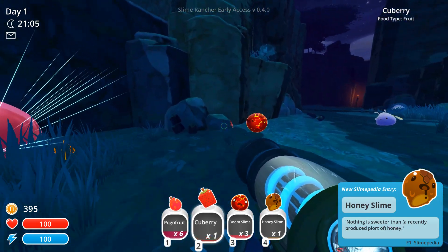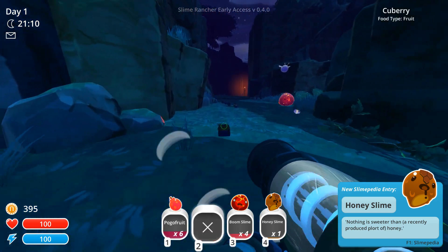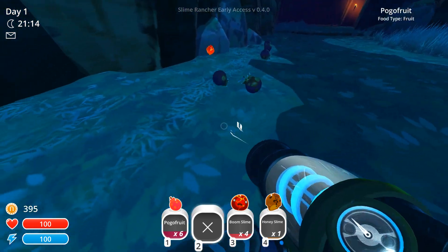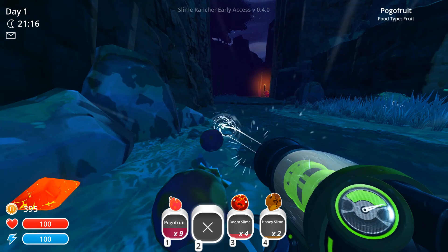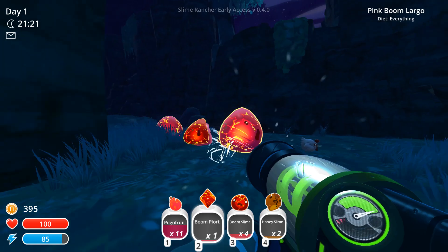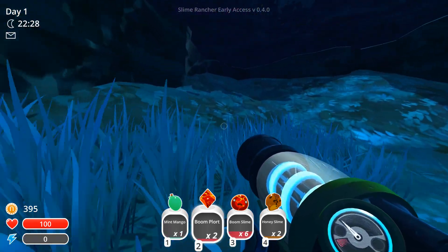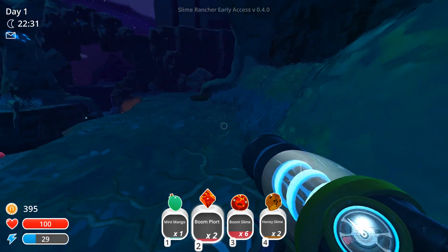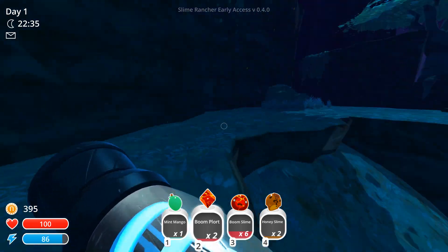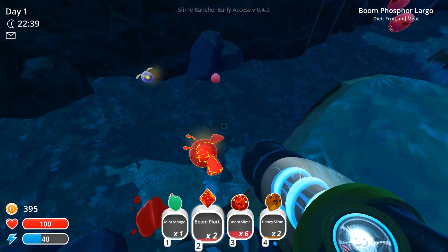He ate it. We need to find the things that the Honey Slimes like, which I think are — I'll get a Boom Plort. Oh my gosh, there's a bunch of Booms. He's huge! I need more Mint Mangoes, because one's good but I need a bunch — I want to plant a tree and stuff to get them flowing in. But we need more than one to make sure we can feed these things and get some moolah!